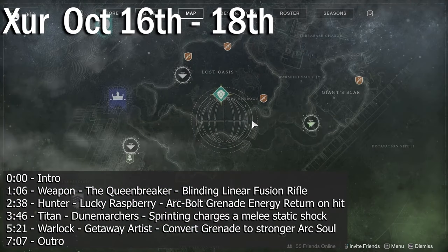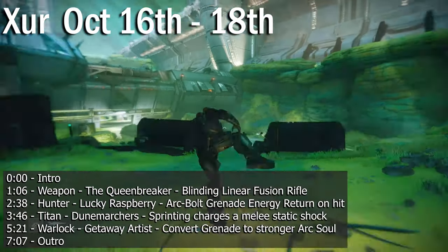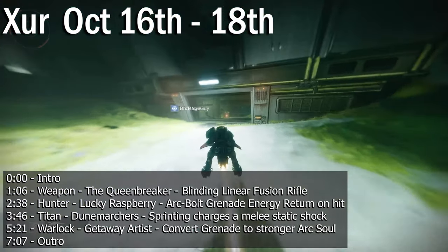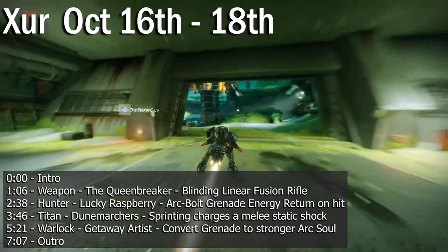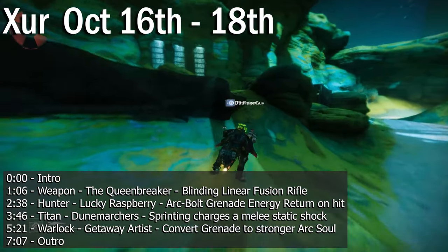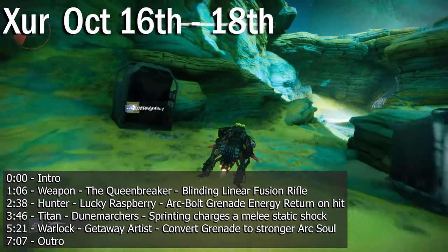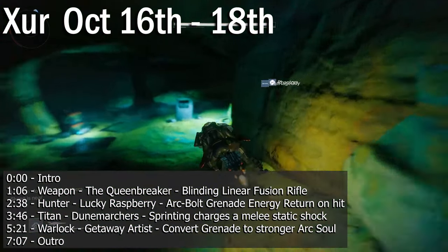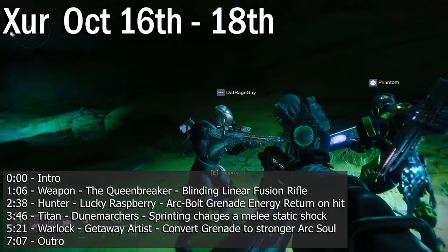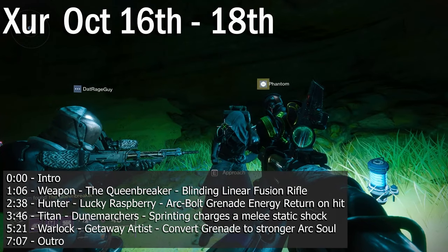Hello, Guardians. It is Ebontis here. It is October 16th. We are on IO at the Giant Scar Landing Zone, and Xur has arrived right on schedule. We're going to go check out his inventory. Just a reminder, tonight is going to be episode number 124 of the Last Word Podcast, and we are going to be having TyGuyTravis — Travis from IGN and Fireteam Chat — joining us tonight at 7pm Eastern Time on my Twitch channel, twitch.tv/ebontis. But for now, let's see what he's got.